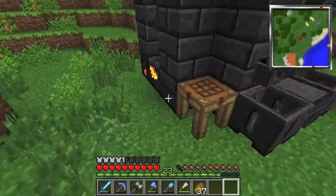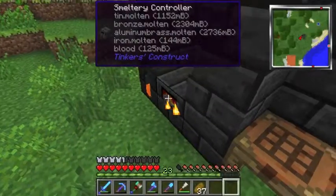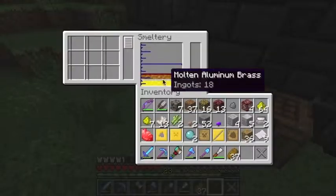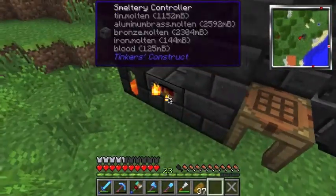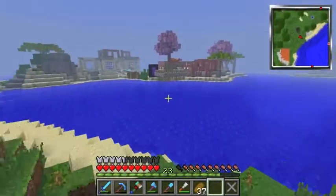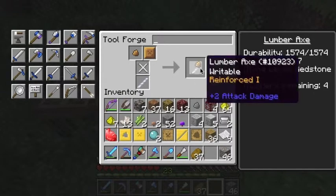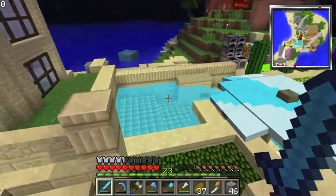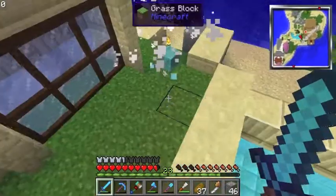Let's see if tin will work for this bit. The cast was made — not so hard. What can we do for this? Let's do tin, or iron — tin doesn't really do anything special. Let's see if iron will be enough. Get some more iron, let that harden a bit. Now we have all the parts — let's go ahead and make our lumber axe.